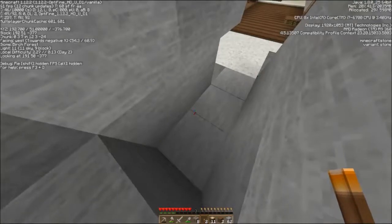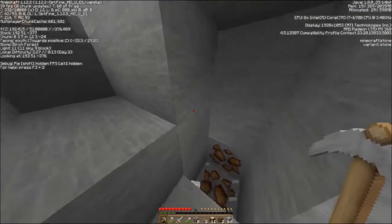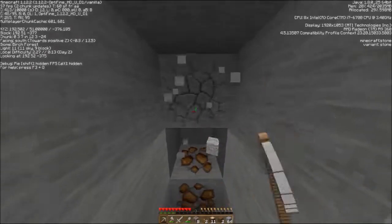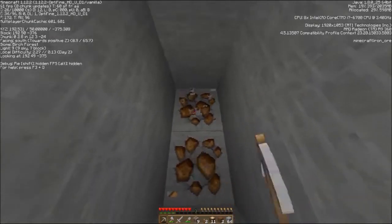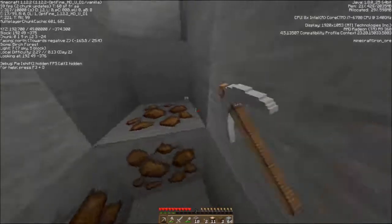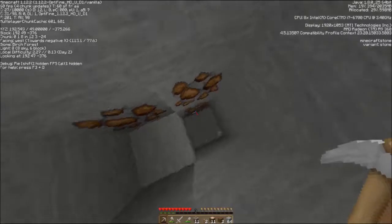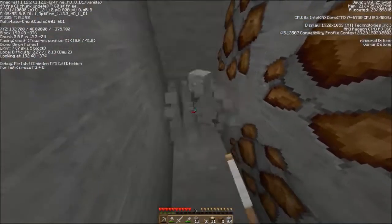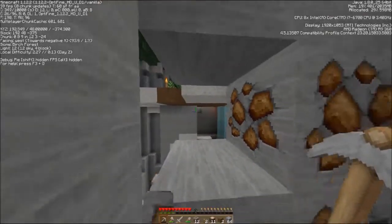Got that coal. That's great. I think we'll try to get down in here and get the iron. I'd rather not be seen by the beings that are down there awaiting me, but if I'm careful, I think we can do this pretty well. I think so.